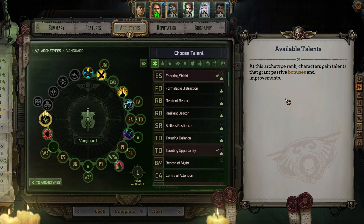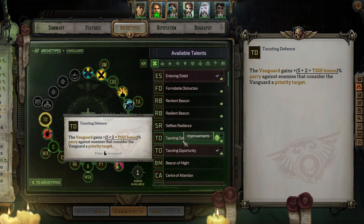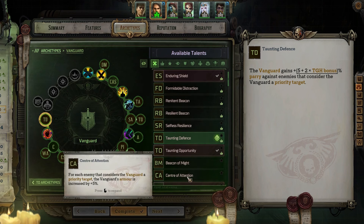As for Heinrich, not super concerned about this one since he is going right back on the bench, but we'll give him something basic — let's say Taunting Defense. I figure either that or Center of Attention are both pretty suitable for his hybrid counterattack build.